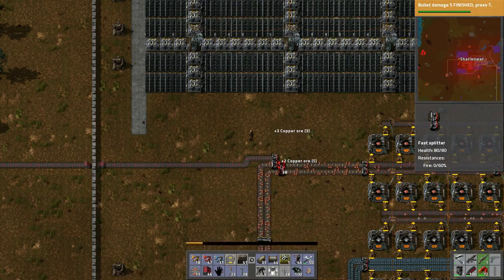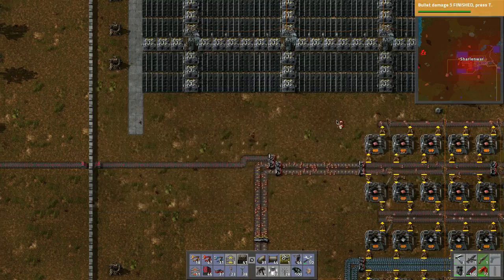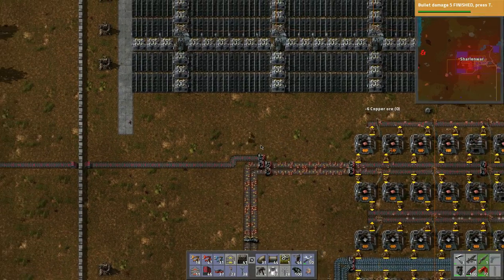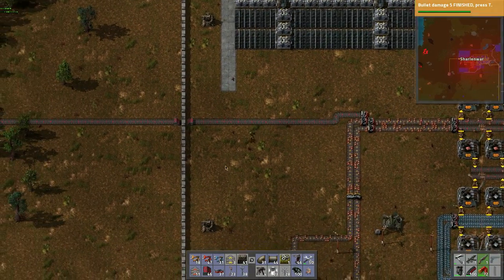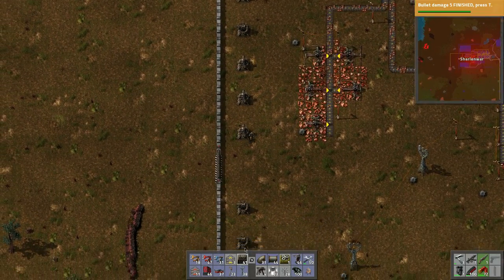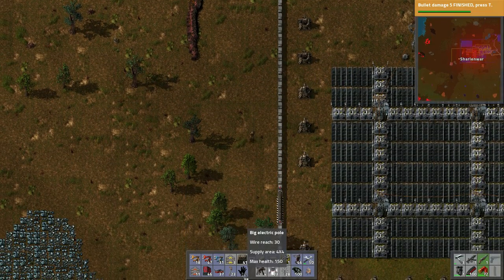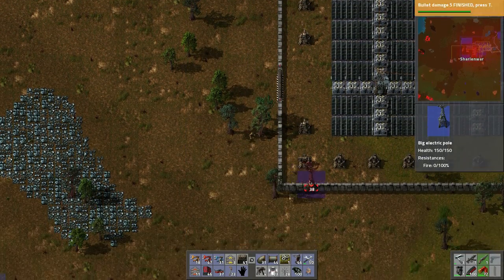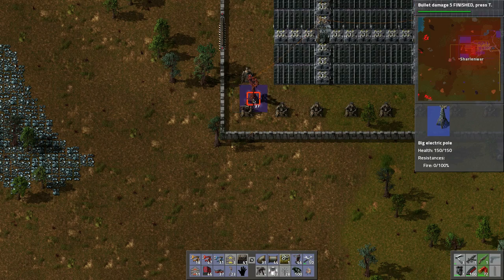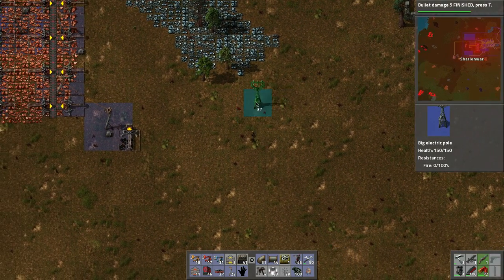Let's put that right there. Now we can fire up the other stuff. Let's run back down to where this is and bring some power lines down there. I think we might already have — no, actually we won't. So we'll put this one in behind like so, and then yeah, let's bring it down this way.